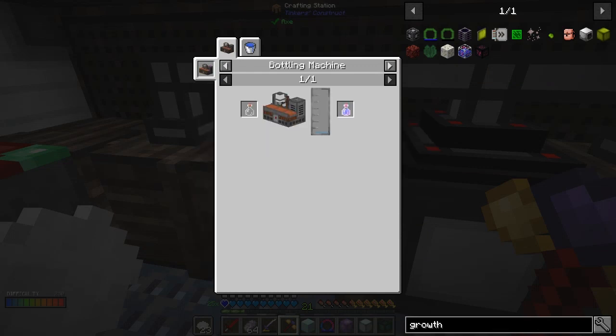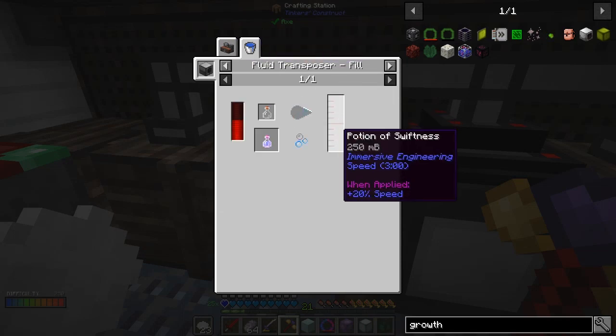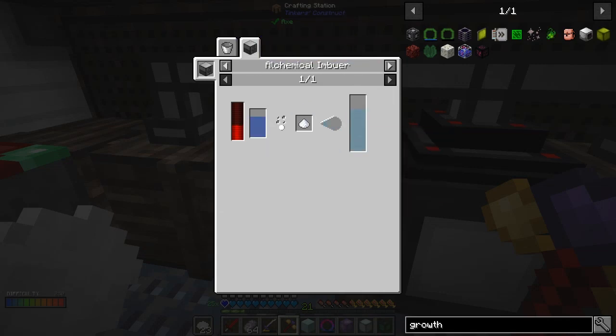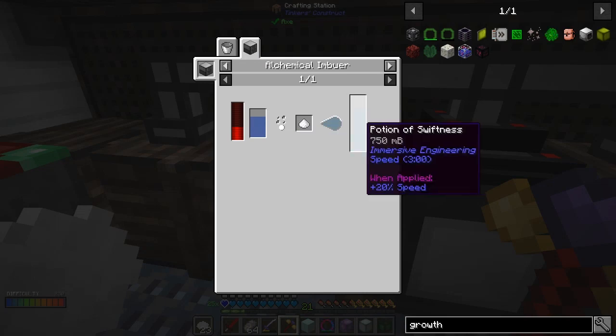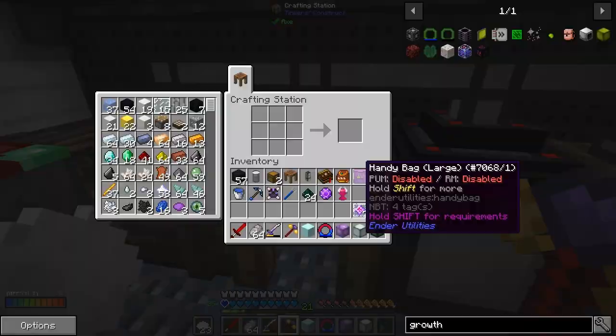The difficulty here is the potion of swiftness, which says we can make it in the bottling machine from a potion of swiftness. We could also do it in a fluid transposer, so we've got to make this potion of swiftness first of all. We do that in an alchemical imbuer with some sugar, and that should give us a speed effect for three minutes, which is what we want. So let's make the alchemical imbuer to start with.